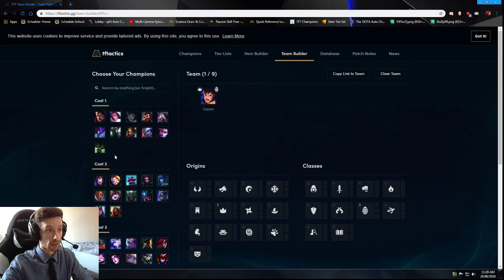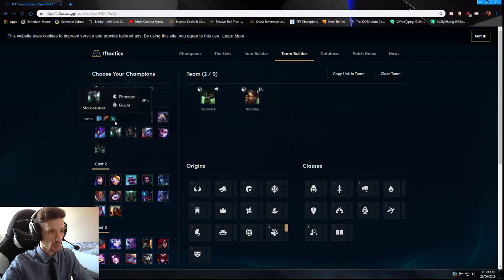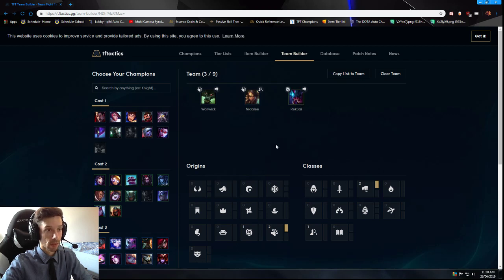So as your first three units, Garen, Darius, and Kassadin is by far the strongest. Now let's talk about some variations in case you don't get these units. Say you don't get Darius and only get Garen — then instead of running Kassadin, you run Warwick and Nidalee. Another early variation I actually like is running Warwick, Nidalee, and if you happen to get Rek'Sai instead, you now have a Brawler bonus to help with the early beef that this comp very much lacks.